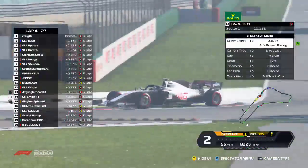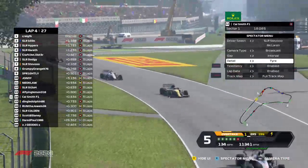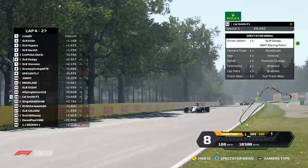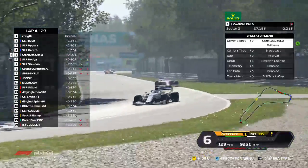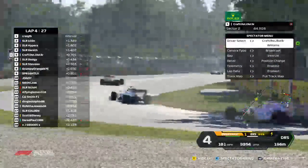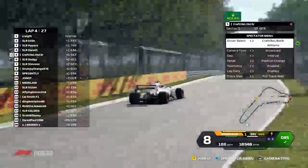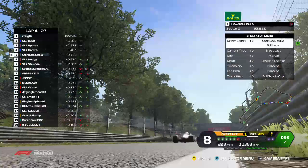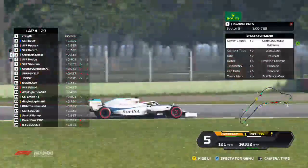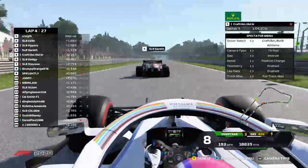Cal Smith slots behind in P14, but there's still a long way to go. Not much change in positions — Scott made a good start but the top five stays the same. Dodgy has made up a position, while Grumpy Orange had a poor start allowing people behind to get ahead. There's a gap between Steve-O and Dodgy. Jonesy, Sprightly, and Scott are coming up towards Nedclaw — keeping an eye on that battle as we look at Crafty.